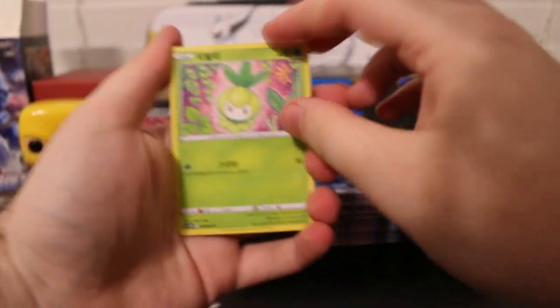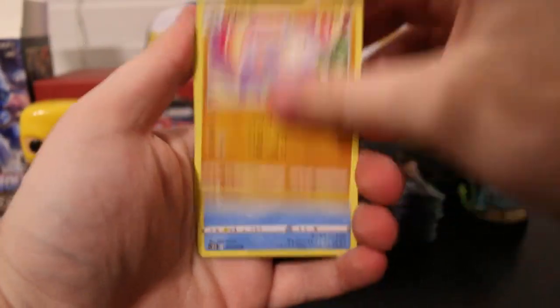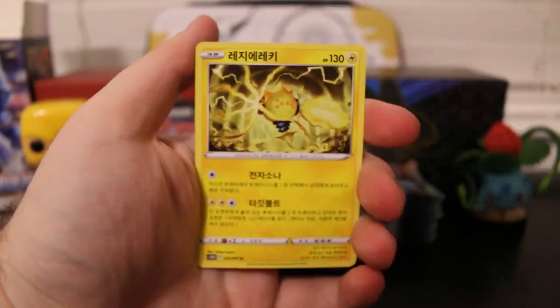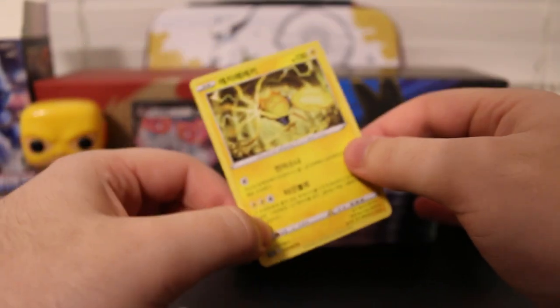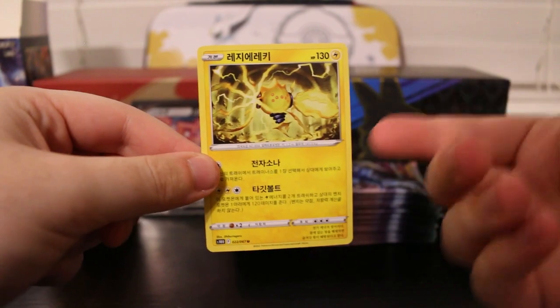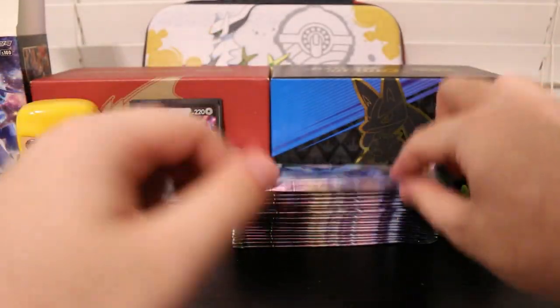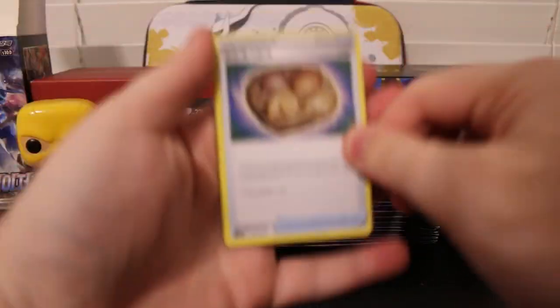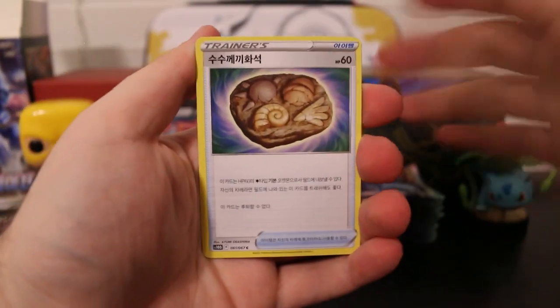Petalil, Meanshow again, Oshawott, Greedent, and a Regilecki. So Regilecki is a rare in this set? I don't really know. Because we pulled a Regilecki earlier but it was not in the rare slot. If anyone can explain how the packs work in the Korean sets, please let me know. I'd love to know.